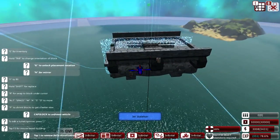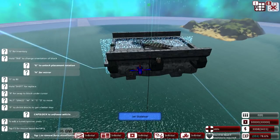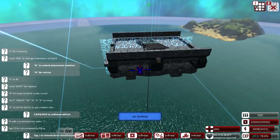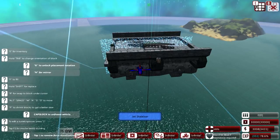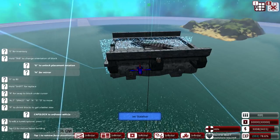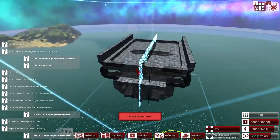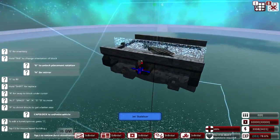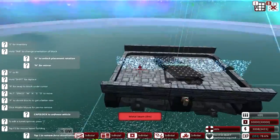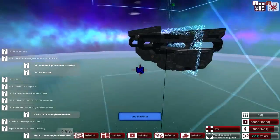In today's episode, we will not be building the capital ship as I have hit a bit of a creative block. I've tried to do the front section now about five times, and even recorded a full episode which I ended up scrapping because of how badly I feel I've done. So rather than keep on trying and failing, I thought we should build something else to pass the time — and this even goes into the capital ship as this will be the aircraft that uses up the hangar section.